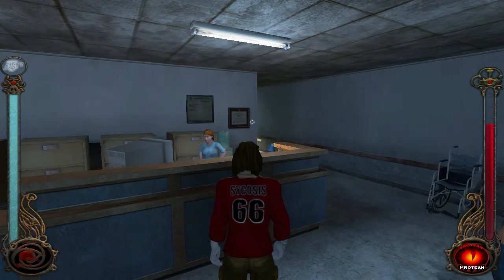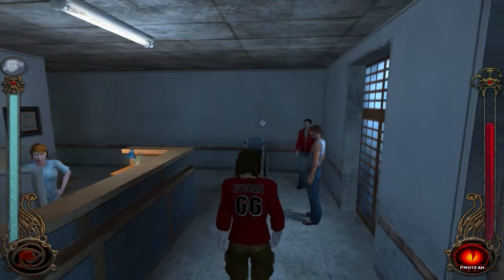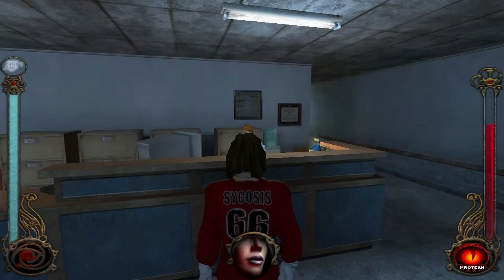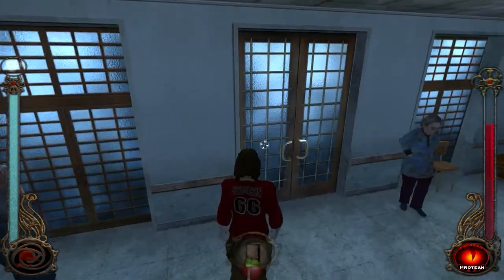Hey there, voyeurs. Welcome back to another episode of Vampire the Masquerade Bloodlines. When we left off last time, we were trying to find some medical supplies for Mercurio, but the receptionist here is not going to let us pass, so we're going to have to find another way in. Let's head outside.